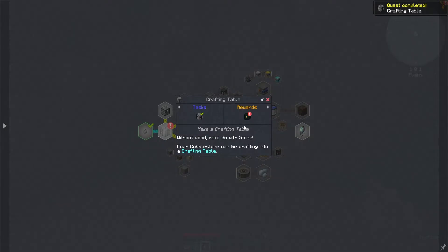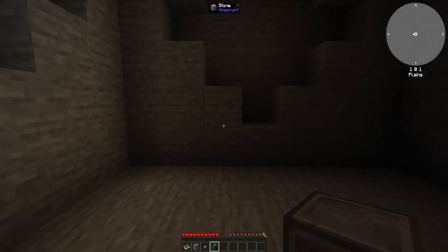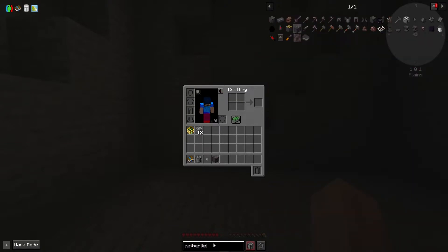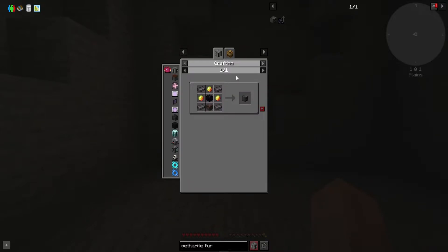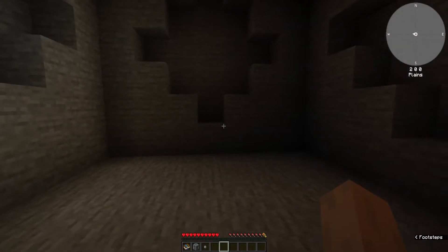Let's see what kind of reward we're going to get this time. Without wood, make do with stone — poor cobblestone can be crafted into a crafting table. Netherite furnace? Whoa, whoa, whoa. That's actually a good reward, right? I'm not going to drop it because I don't know if I can pick it back up. I want to see what the recipe is for that.